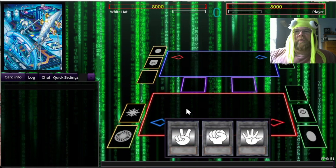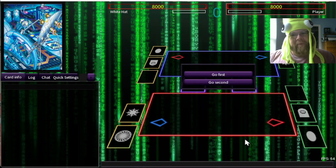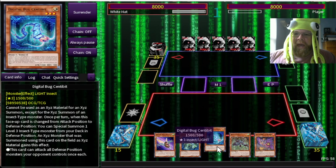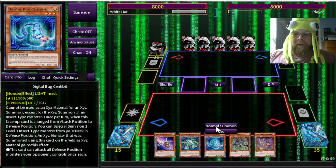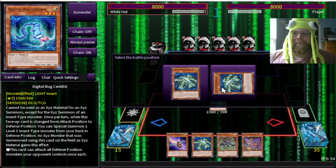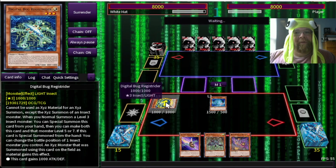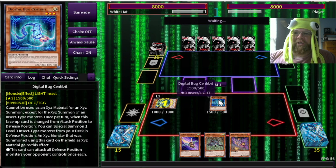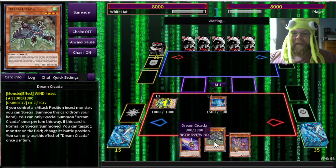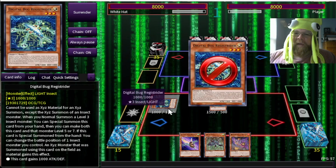Let's find someone who at least attempts to lock horns with us properly. Alright, an actual first opponent. Let's go and do it. Sometimes people will start and then stop — it's unfortunate but true. This is more of a Digital Bug hand and I am okay with that. Let's normal summon Centerbit — a very nice monster because when he switches to defense I can summon another monster from my deck. We'll also summon out Registrider, a nice guy who lets me change my levels. My opponent may try to Imperm me, but if he does it's fine because I've got the Cicada.